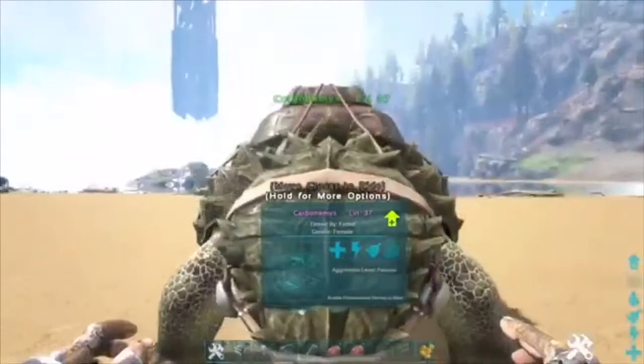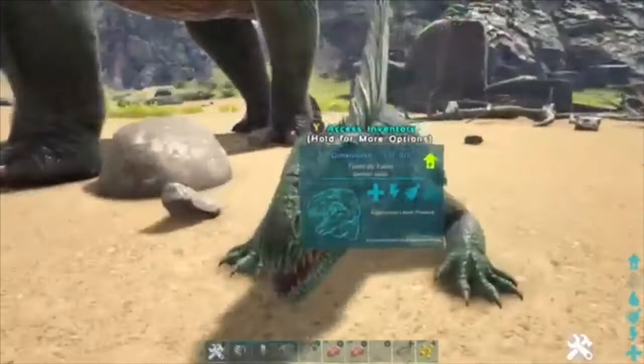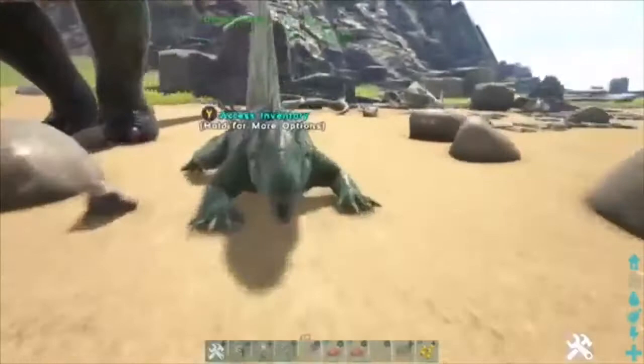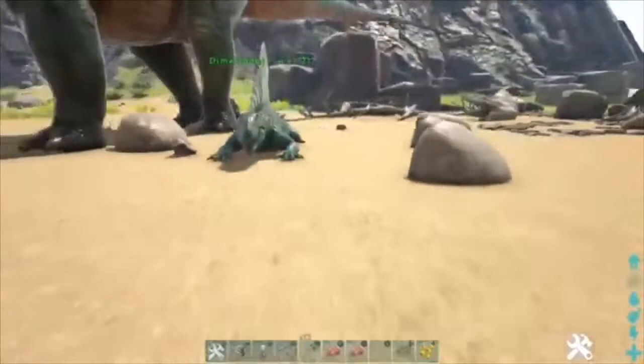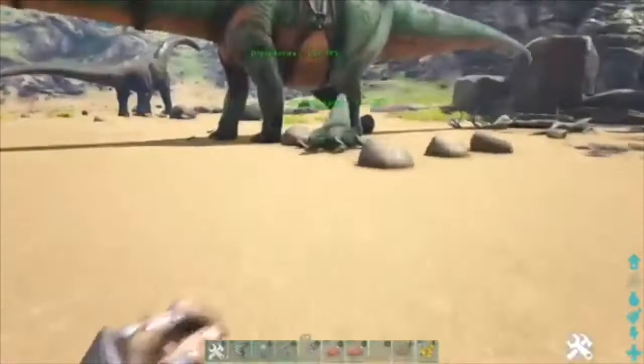Without further ado, number 2: the Dimetrodon. They look pretty cool, I like the look of them. You can't ride them, which is unfortunate. Once again, the melee is not good — not a good attacker. They have two uses: they can do air conditioning and heat you up. So if you're in Scorched Earth, you can lay next to it and it will cool you down. You can also use them to hatch eggs, which is alright. But honestly, just get yourself some stone fireplaces instead — it's probably cheaper.